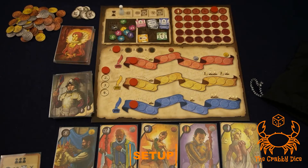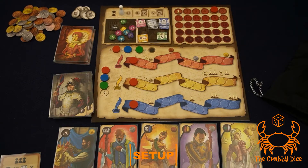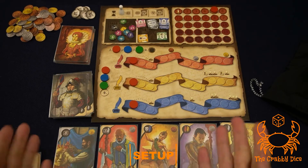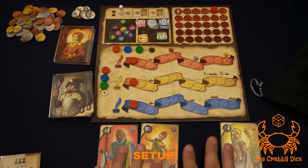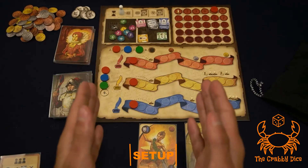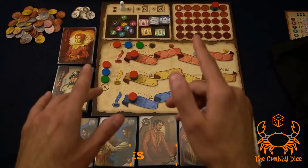The last thing for setup is the pre-game draft for your first card. Starting with the third player (green), they take any card they want. Then blue takes any card. Then I take a card as first player — it sits beside my board. After that, refill the character card display and you're ready to go.